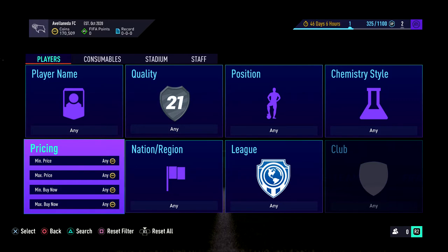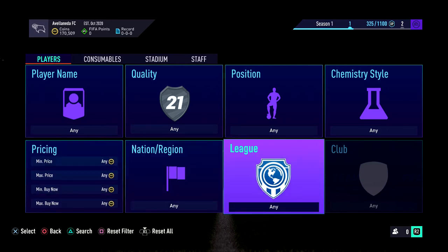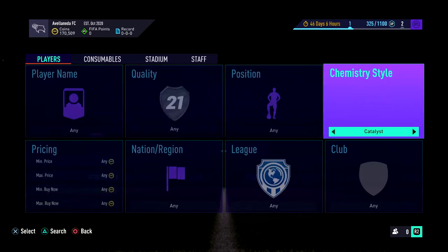Welcome back to Owen today. In this video I'm going to be showing you how to trade with 50 to 100k. The first thing I'm going to show you is a method that can be used if you do have that sort of coin amount.